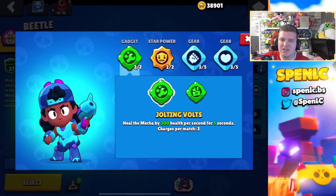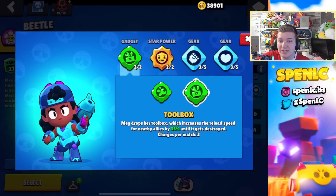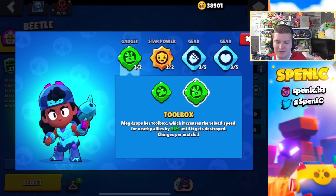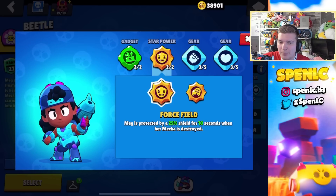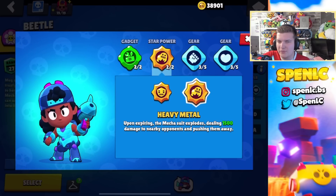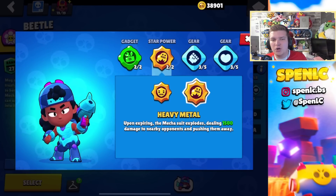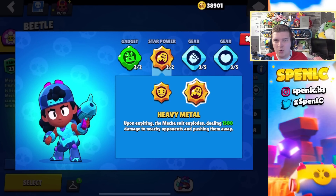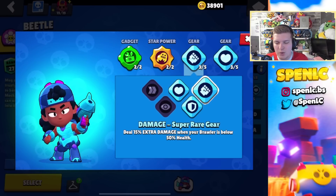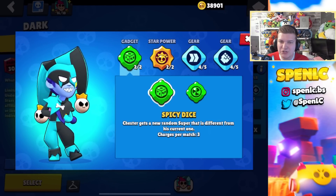Meg's build — Jolting Volts is still going to be her better gadget even though it recently received a nerf. But there are some underrated uses for Toolbox, especially if you're facing a sharpshooter — it can tank a shot like a B3K, and it's also good protection against a Genie Pool. Force Field has been heavily nerfed and it's not really the best right now at only 10 seconds. I actually use Heavy Metal more often than not now — it sounds bizarre since it's been one of the worst star powers for a long time, but there are a lot of aggro picks against Meg right now like Carl and Buzz, and this star power gives you a fighting chance. No questions asked on the gears — I pretty much use this setup all the time.